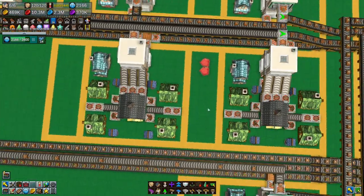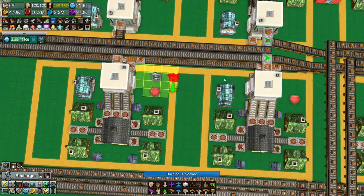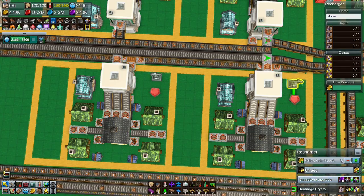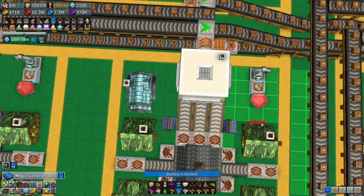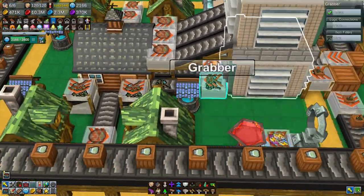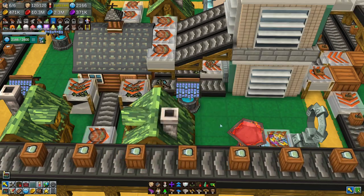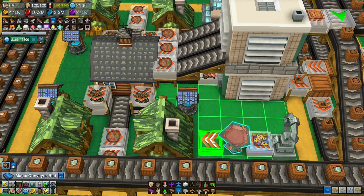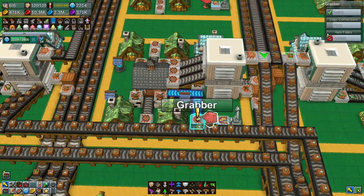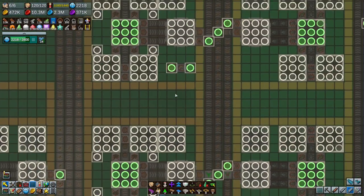Let's put in some fire things here - dead easy to do. We want a recharger, push that to six. We want to grab magma underground to the mana layer pipe area, so let's get those two together. Cool, do the same for this one.